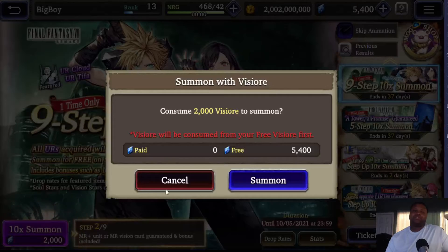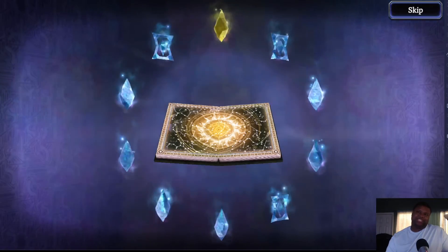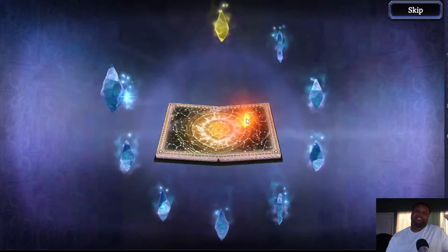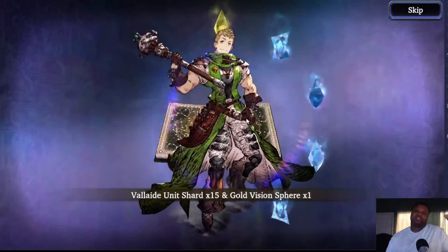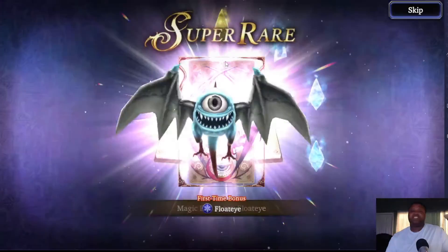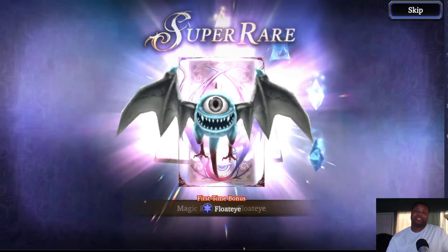We got a chance on the next pool. Seymour's pretty good — he's a good dodge unit. You get your rainbow crystal just for your UR pulls to 120 them. I recommend doing that. Do not sleep on Float Eye — Float Eye is really good.